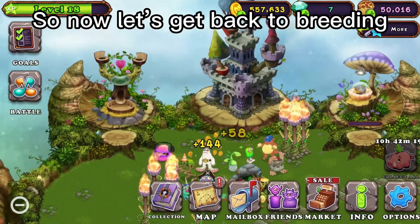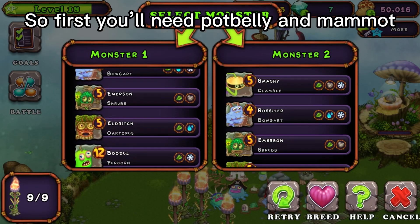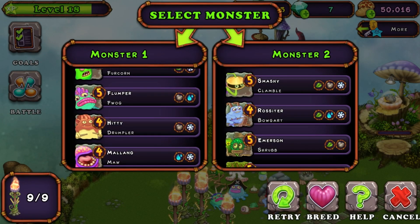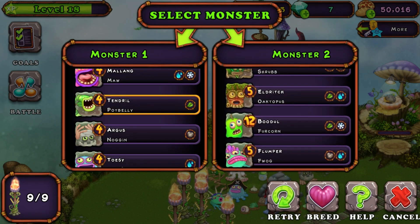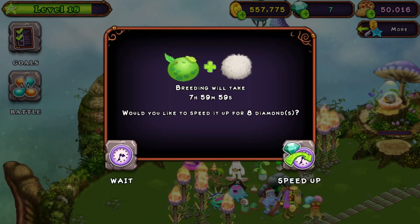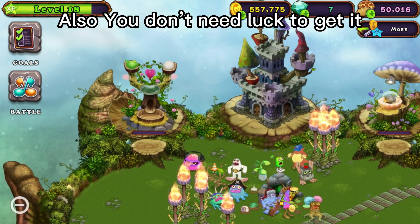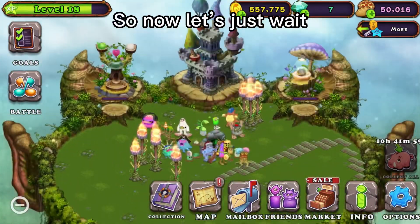So now let's get back to breeding. First you'll need Potbelly and Mammoth. It will take eight hours to breed. Also, you don't need luck to get it, so now let's just wait.